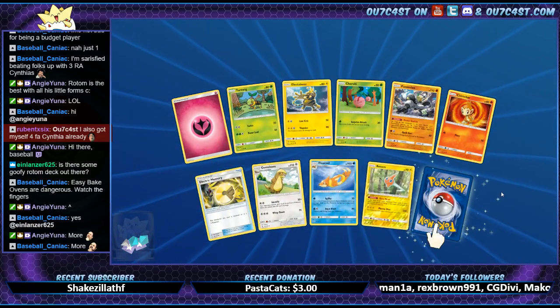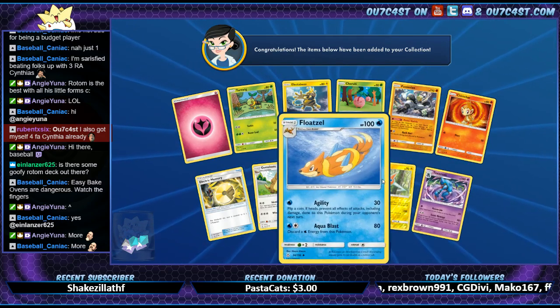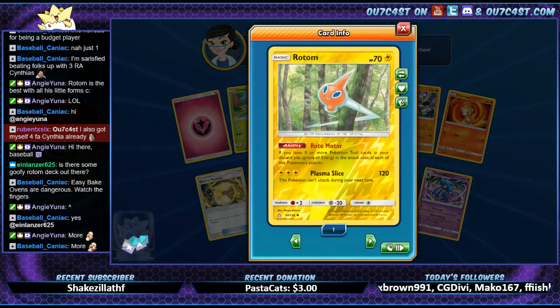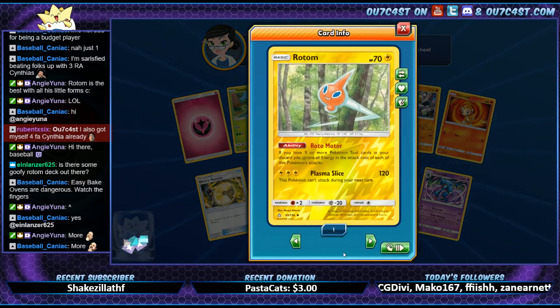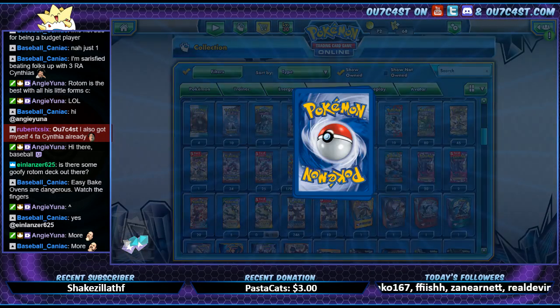Alright, we got regular Rotom. It's got lightning bolts wrapped around the tree in the artwork — a lot of them do. That's cool, man. I can't say it enough — I love the artwork in this series.